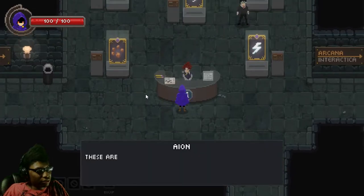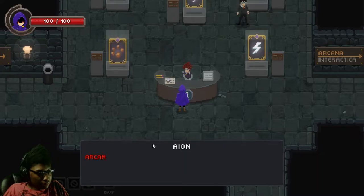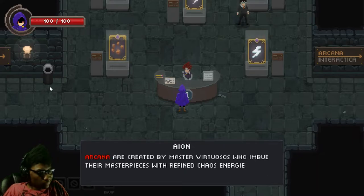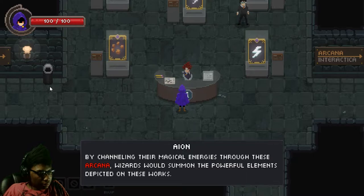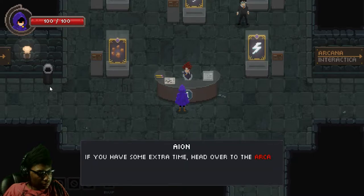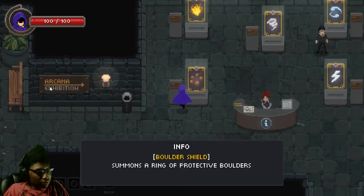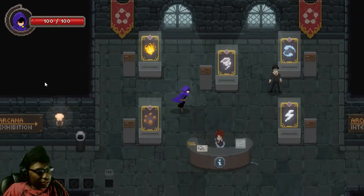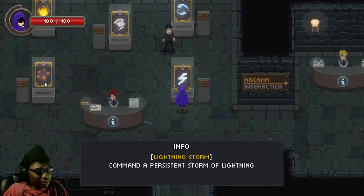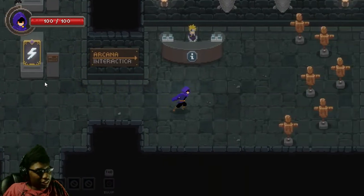So are all those the spells we're going to be using? Did I get to choose? Boulder shield. This one is just a straight-up fire blast. This one is a tornado. Straight-up lightning storm. Aqua Vortex. They sound interesting.